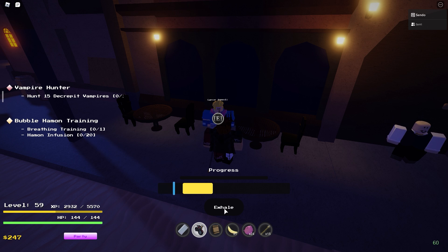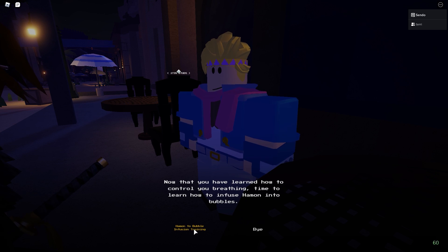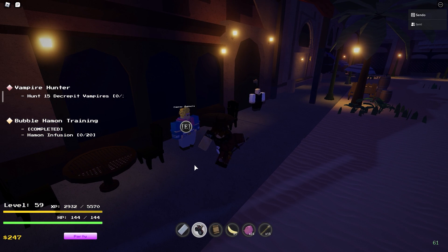The first part of the quest is like this sliding bar, and basically you want to click exhale when the blue bar and the yellow bar intersect — when they cross over each other, you want to press exhale, and this progress thing at the top will fill up more and more, and once that fills to the max, you'll complete the first part of the quest. This can take quite a lot of tries, and there's a glitch so it's laggy, so you need to press exhale before it reaches the target because it's delayed by about half a second.